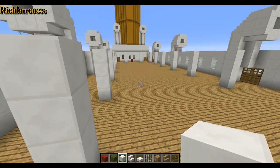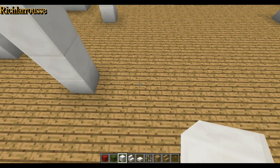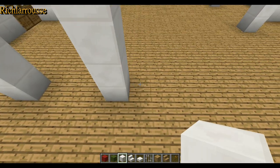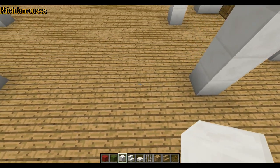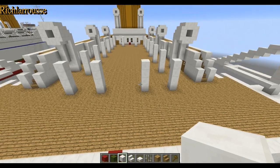Then same again on the back as you did on the front - count to the fourth block in and build another pillar there. Fourth in from the other side as well, four up like so. And there we are - there's all the pillars added.